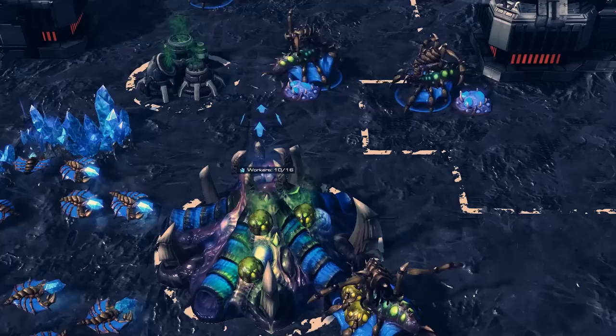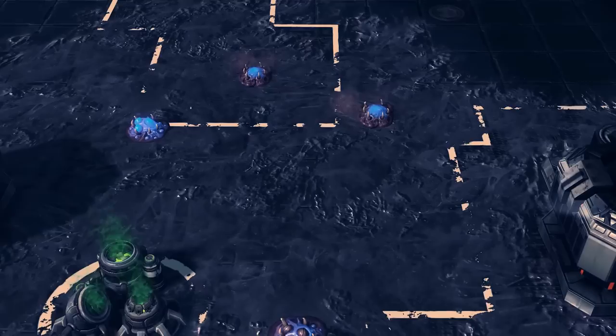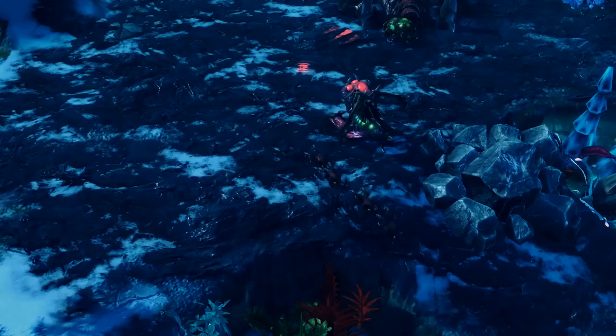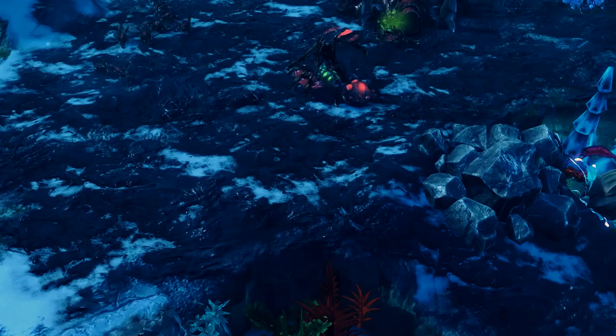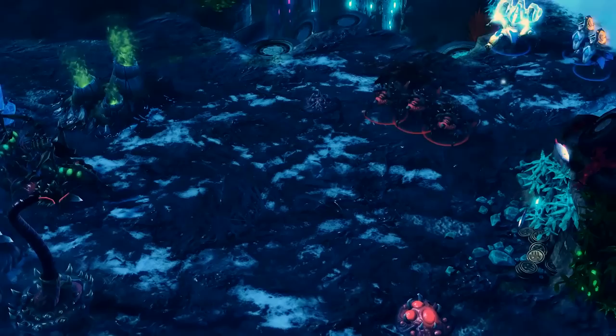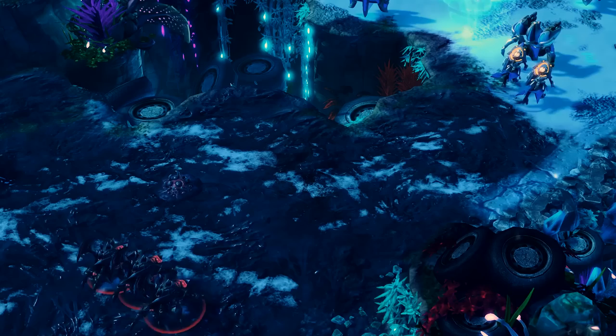Zerg also strays away from the norm in the way they generate map vision. Where Terrans need to scan or Protoss sends an observer across the map, Zerg generates Creep — a sticky, gooey substance placed by a queen that can be spread further and further along the map, also giving Zerg units a hefty speed boost. If left alone, Creep will literally consume the whole map, giving the Zerg player all the vision they need to see what the opponent is doing.